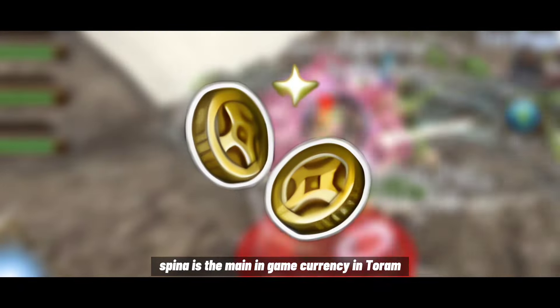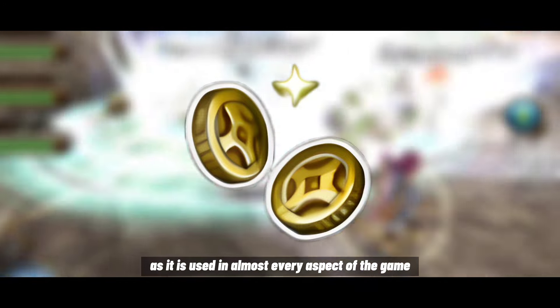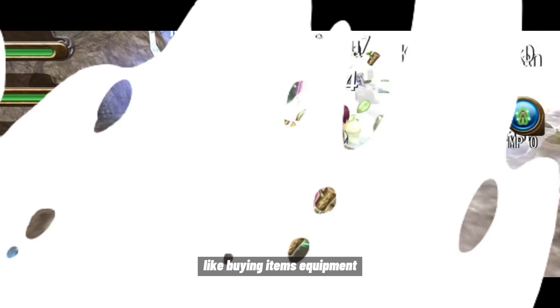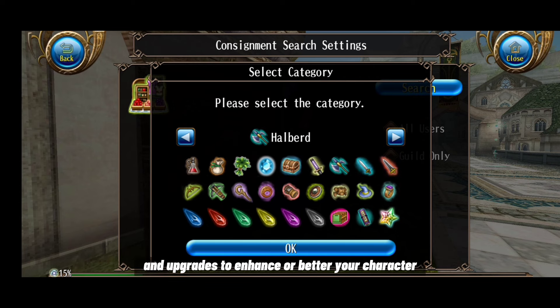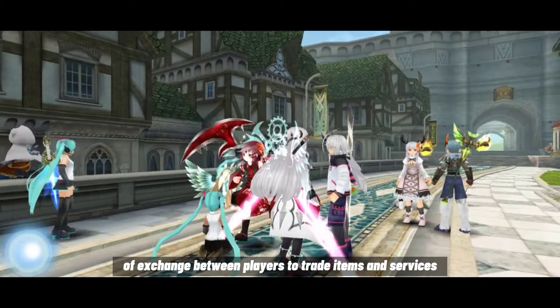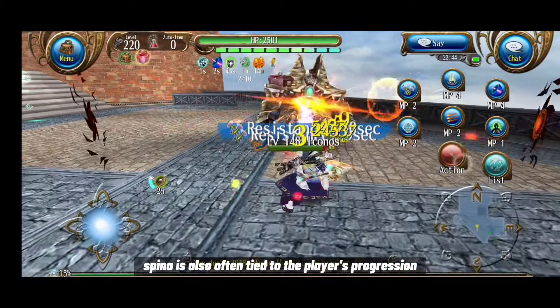Spina is the main in-game currency in Torum. It is very important as it is used in almost every aspect of the game. It serves several important functions like buying items, equipment, and upgrades to enhance your character. It is also used as the only medium of exchange between players to trade items and services, and is tied to the player's progression and power.